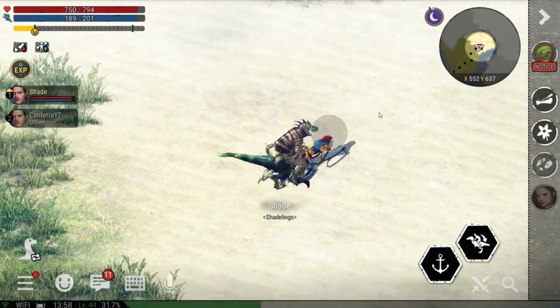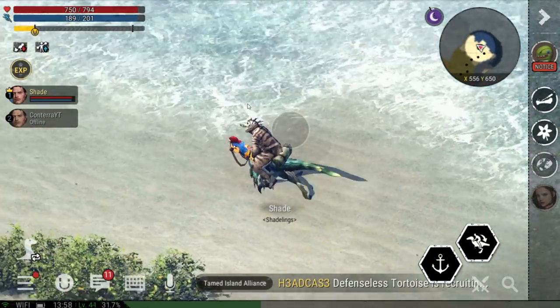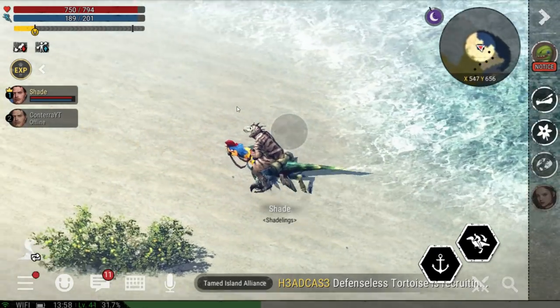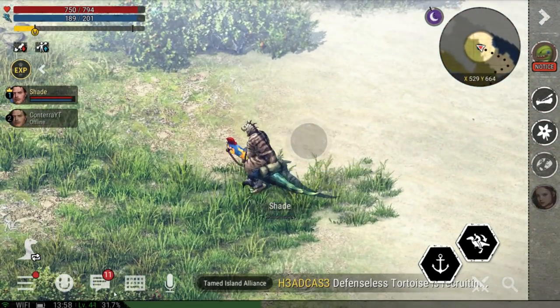The Pictaraptor has a speed of 550, earning it 3 points as well. A health of 552, earning 3 points. An attack of 42, which gets another 3 points. For a total of 9.